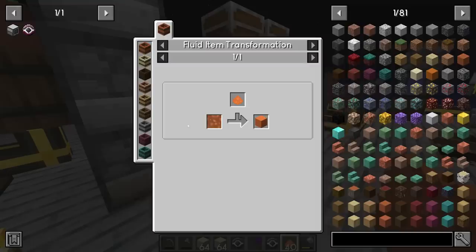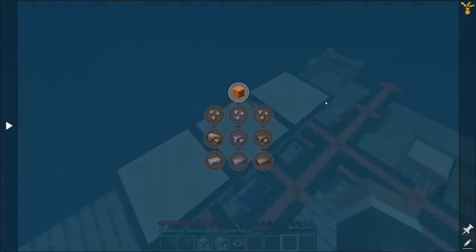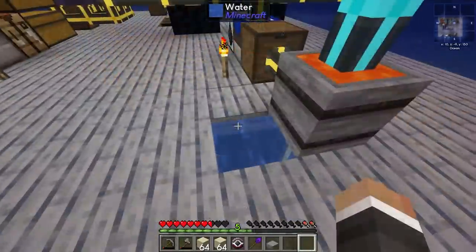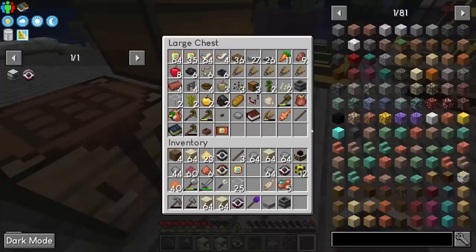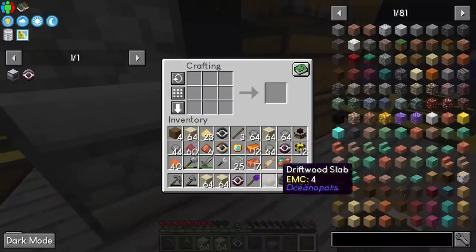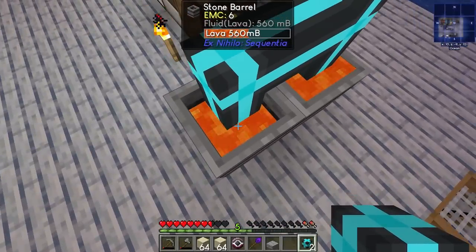That completes the first bronze quest line — let's claim all rewards. Now to craft improved organic matter we need a block of bronze, which means more copper and tin into the induction smelter. The lava-to-improved-organic-fluid transformation in the barrel isn't super fast, but it's not super slow either. I'll place a block of bronze down here, put a stone barrel on top, and connect it to our existing fluid pipe system. Once it fills up we'll see how fast the transformation is.